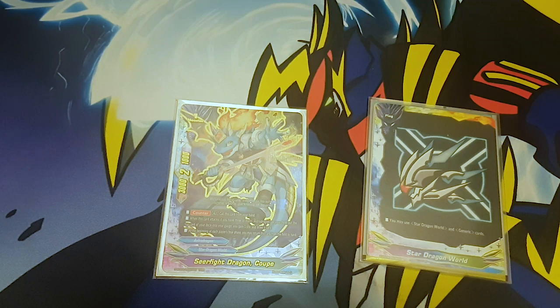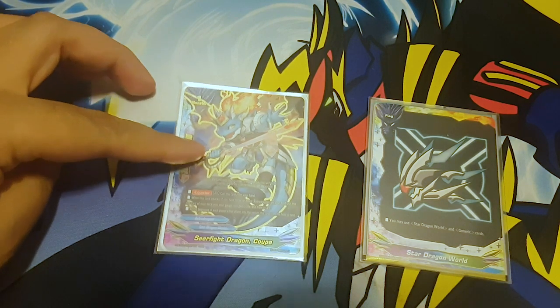Hey guys, welcome back to our channel. It's your boy, freezing his nards off because for some reason it's cold today. So let's get right to it with this Buddy Fight Star Dragon World Astralogia deck profile. My buddy is Seer Fight Dragon Ku World Star Dragon World.